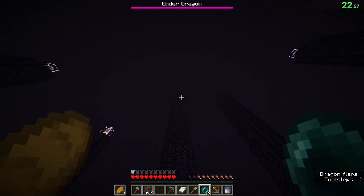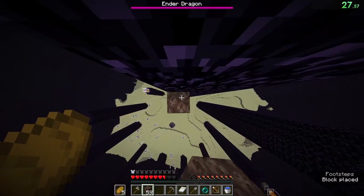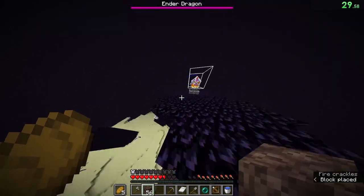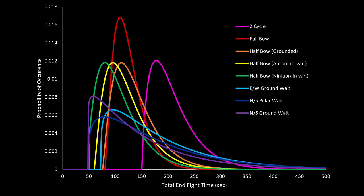And that's it for part one — that's basically everything to do with the endfight mechanics from a speedrunner's perspective. I hope you enjoyed, and I hope this info helps you play your endfights better. I'll see you in part two, where we'll use the mechanics we learned here to help come up with the fastest endfight strategies for every situation.